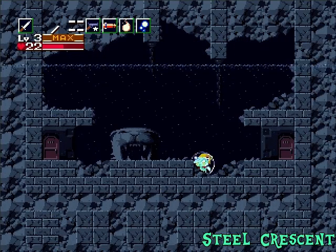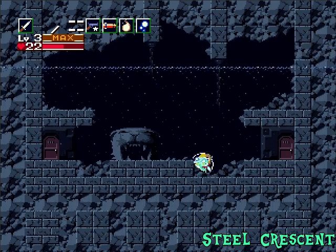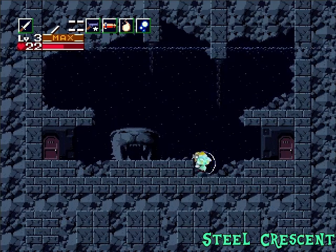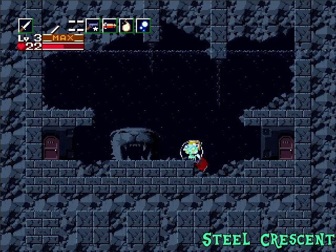Hello, Let's Play fans. This is Steel Crescent bringing you more Let's Play Cave Lyra. In the last episode, we took out the core and got Curly. So in this episode, we're going to make our way through the waterway.